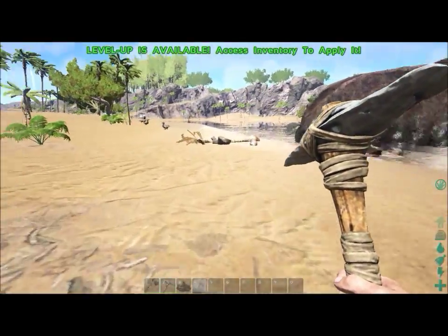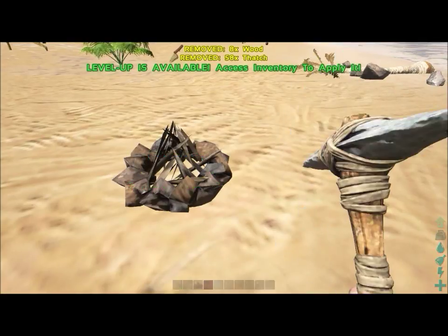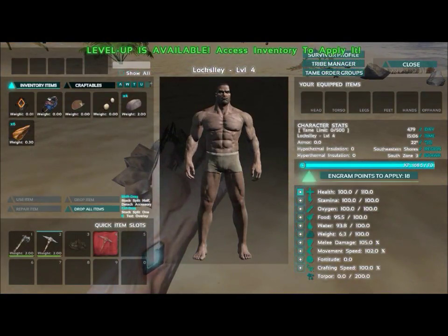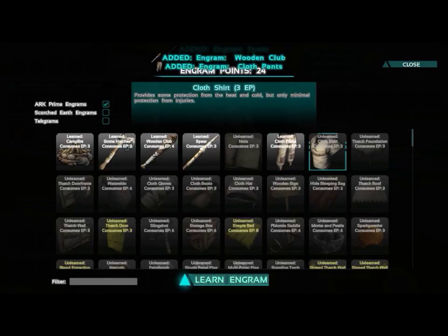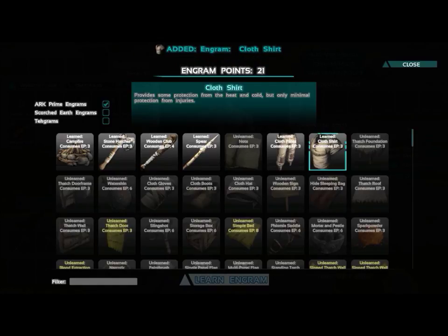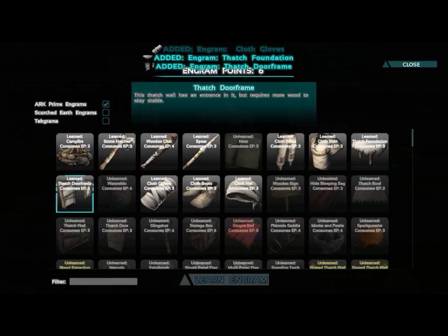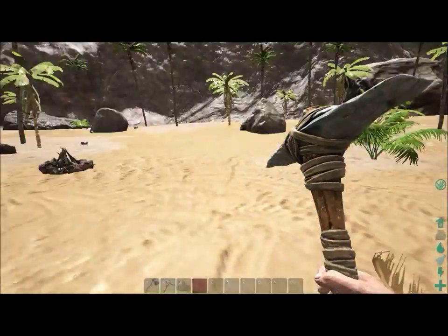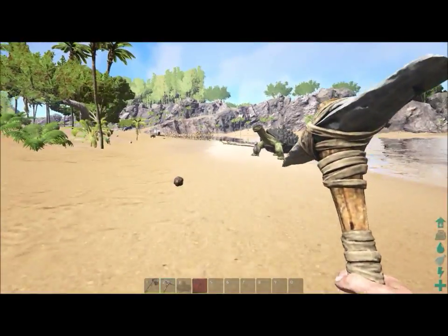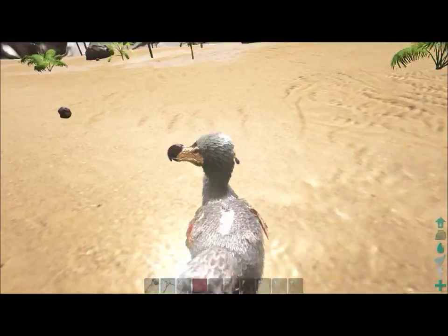You'll encounter a few wild dinosaurs on the beach but they're not very threatening — that dodo there won't aggro on me at all. Watch out for the dilo, which has a blinding attack and decent damage for a new player with no armor. You'll want defensive tools like a spear and some armor. Armor also protects you from the elements — cold at night and extreme heat in certain map areas — which affect your health and water consumption.